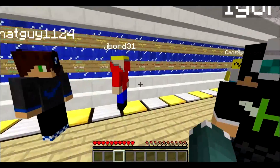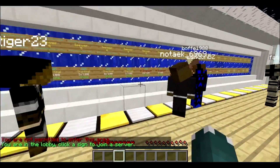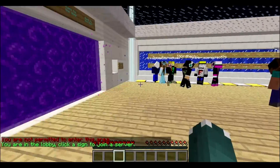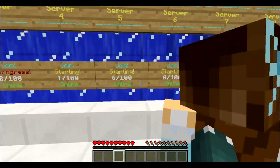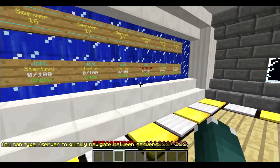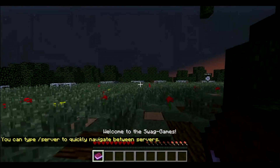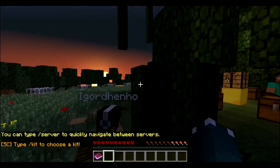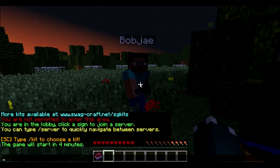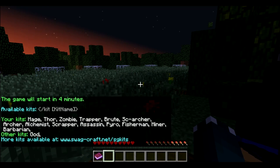I'll get into more detail once we get in. Right now we'll just look for a game — it's not in progress but it has a lot of people. There's six, now it's ten, they're getting a lot of people. Oh, this map's pretty cool. So when we get in — I've got four minutes — you can type slash kit.